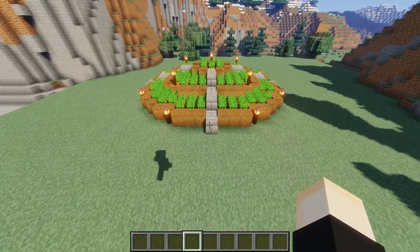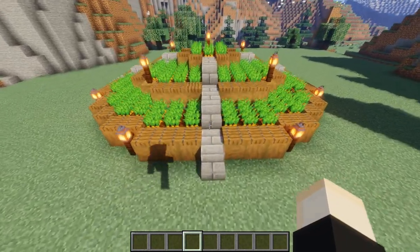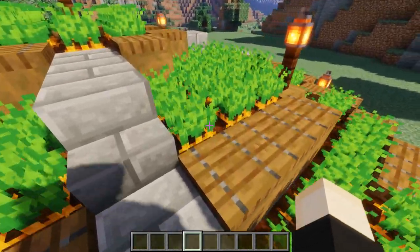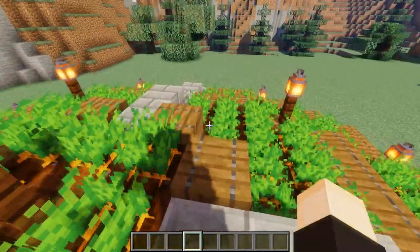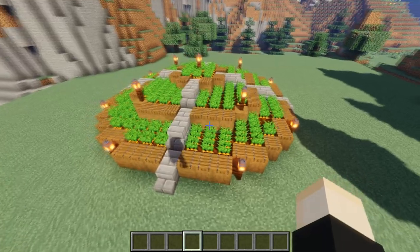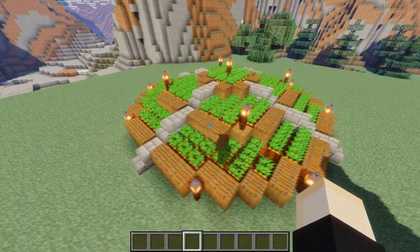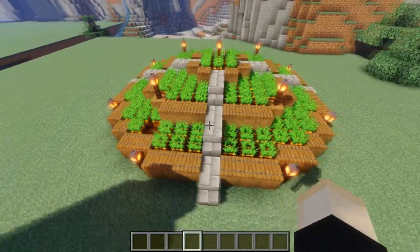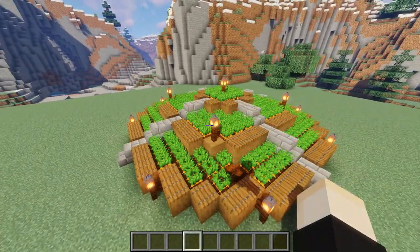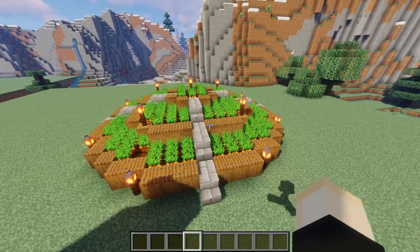Every good world needs a farm, and whether it's carrots, wheat, or maybe even beetroot, this is just a little bit of a fancy farm you could use, whether it's this shape or something else — something more decorative and interesting for your world to fit your theme. That could be a really interesting project idea. Maybe do multiple of them for different crops. Just get creative and make it a little more interesting than a basic square crop field.